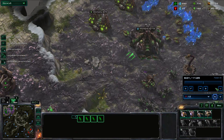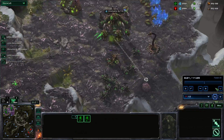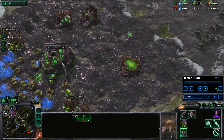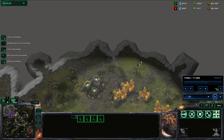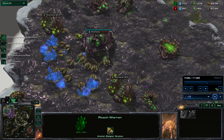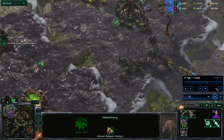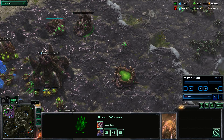It looks like he went for a gold base there, so he feels like he's in control, or he's being very risky and greedy. He's not getting all of his injects in though. I've kind of learned to get these injects in more often than I used to, and it's really cool. Now it looks like at this point he's going to create a force.